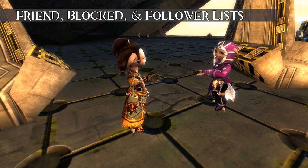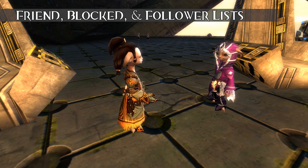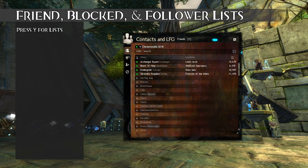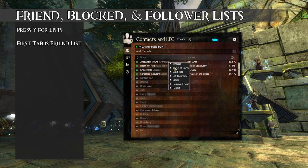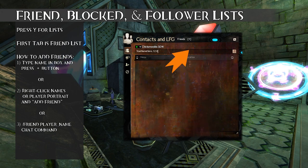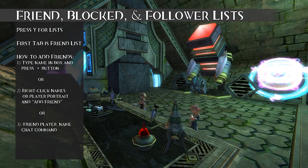If you've met a mentor or some cool people while playing, your friends list lets you keep in touch and build relationships. Press Y on your keyboard to open the Contacts and Looking for Group window, which has four tabs. The first is your friends list — everyone you want to keep in touch with. When someone is on your friends list, you can see when they log in and out, which map they're on, their achievement points, and right-click their name to invite them to parties or send messages. To add someone, type their name in the box at the top, right-click their name in chat or their character portrait and select Add Friend, or type /friend followed by the character's name.